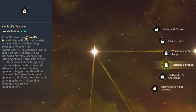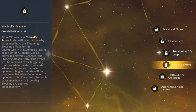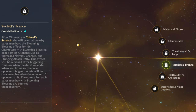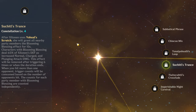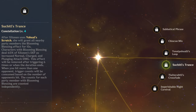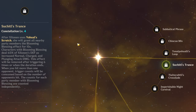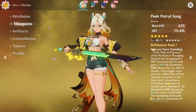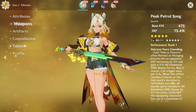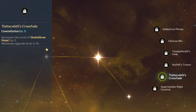C3 increases her elemental skill by 3 levels. C4, after Shilonen uses her elemental skill, she grants all nearby party members the Blooming Blessing effect for 15 seconds — dealing 65% of Shilonen's defense as increased normal, charge, and plunging attack damage, triggering up to six times. Since her weapon already scales off defense, you're getting high defense and more damage based off defense — busted. C5 increases her burst by 3 levels.